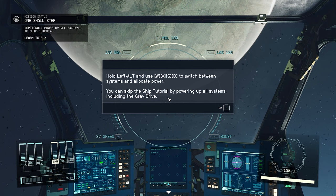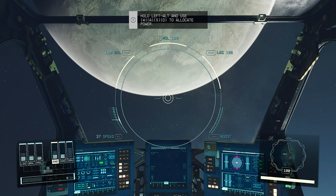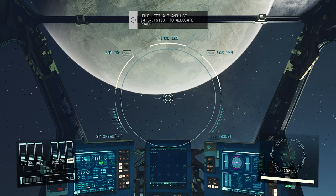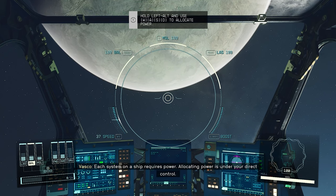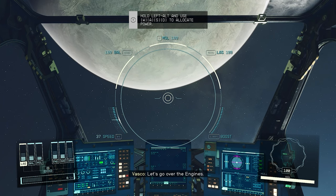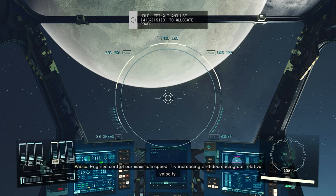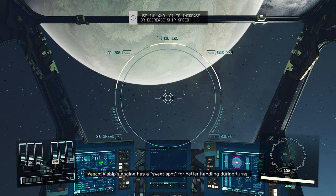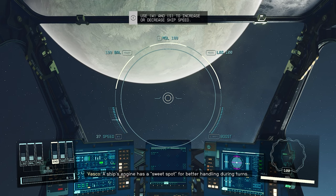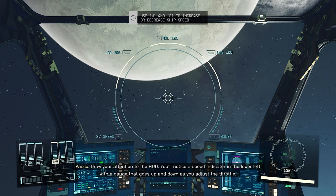Hold left alt and use WASD to switch between systems and allocate power. You can skip the tutorial by powering up all systems, including the grav drive. I'd rather just use the arrow keys, but I guess when you're flying the ship, alt and WASD is better. Each system on a ship requires power. Engines control our maximum speed. Try increasing and decreasing our relative velocity. A ship's engine has a sweet spot for better handling during turns. The speed indicator is in the lower left with a gauge.